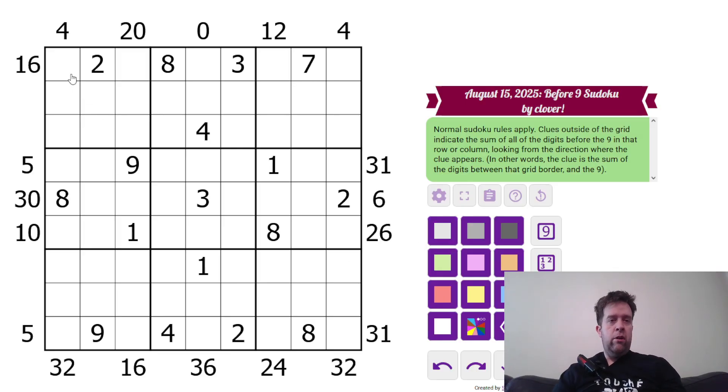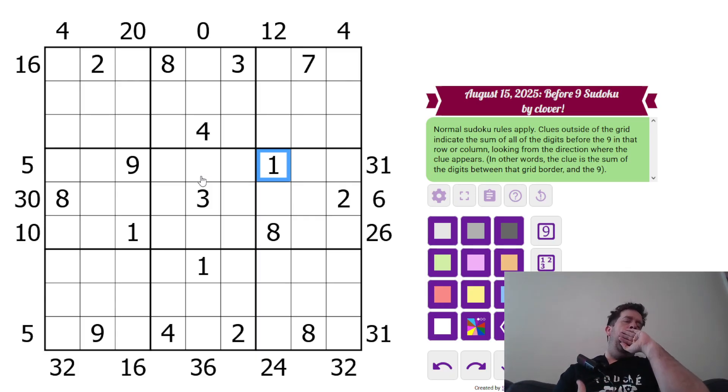This is Before 9 Sudoku. Normal Sudoku rules apply — each box, each row, and each column must contain the digits. Clues outside of the grid indicate the sum of all digits before the 9 in that row or column, looking from that direction. For example, a clue of 9 means these two cells must sum to 9, and they're going to have to be 3 because we've got the 1 there. That's all you need to know to solve today's puzzle.